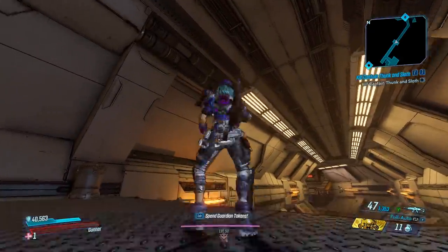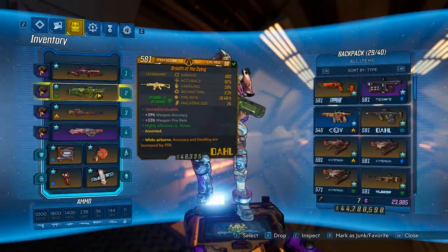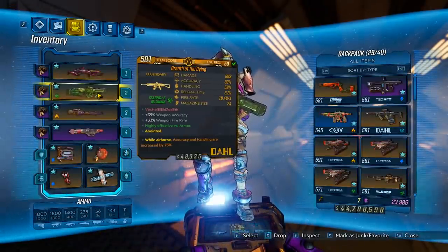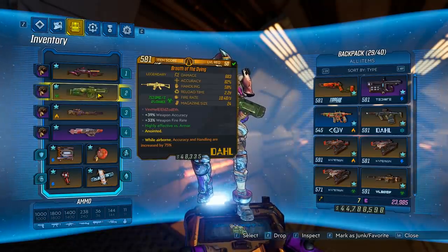Jolts here, back with another item guide, and today we're going over the legendary Breath of the Dying. This gun is pretty awesome. To get it, you want to farm the Blinding Banshee over at Desolation's Edge. So let's head over and get the gun.